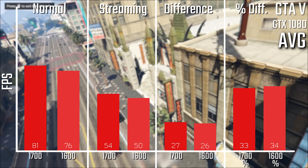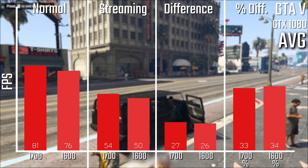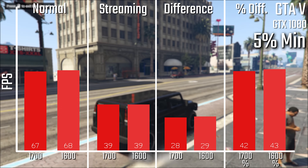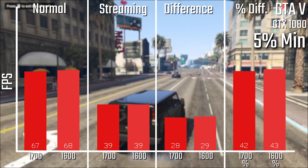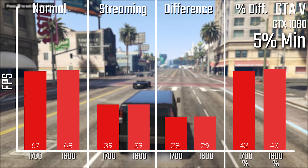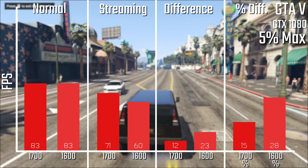When it comes to GTA 5, it's again pretty closely tied. GTA 5 does like extra cores versus clock speed, but also likes clock speed, so the balance of two extra cores at lower clock speed versus two fewer cores at higher clock speed kind of evens them out quite evenly.